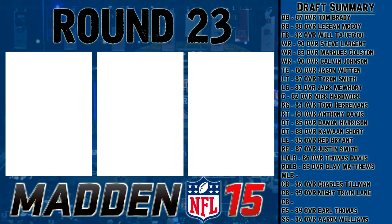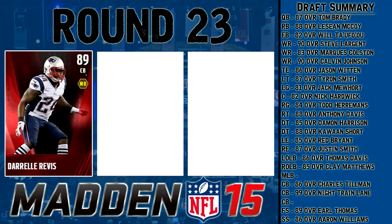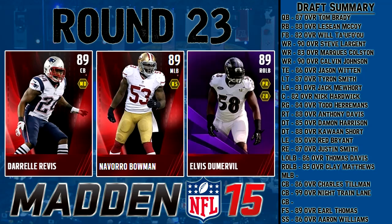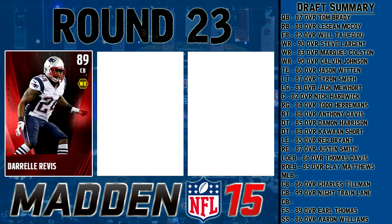Round 23 is 89 overall again: Darrelle Revis once again along with Navarro Bowman again, but this time we also have Elvis Dumervil, left outside linebacker. His block shed is a little low so I'm staying away. Navarro Bowman's catching is a little low for a user player. I'm going with Darrelle Revis — should really make my corners very, very exceptional.